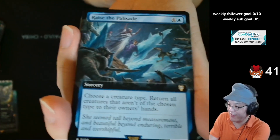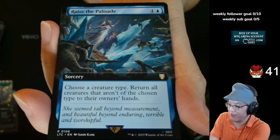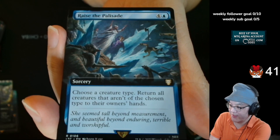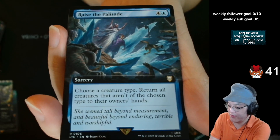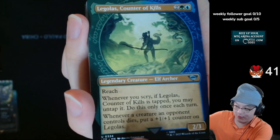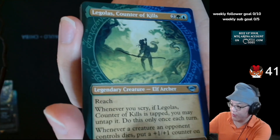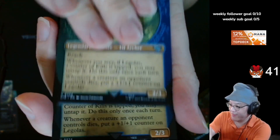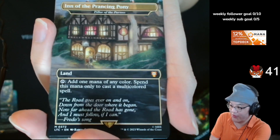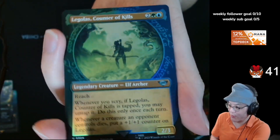Raise the Palisade — 4 generic and blue, sorcery. Choose a creature type, return all creatures that aren't of the chosen type to their owner's hand. It's like your reward for playing a tribal deck. Speaking of Delighted Halfling, I think Delighted Halfling and One Ring have made a pretty big impact on Modern. Legolas, Counter of Kills, Ring Art. Inn of the Prancing Pony slash Pillar of the Paruns — I remember when that card was like $10. And a Legolas, Counter of Kills, Ring Art foil.